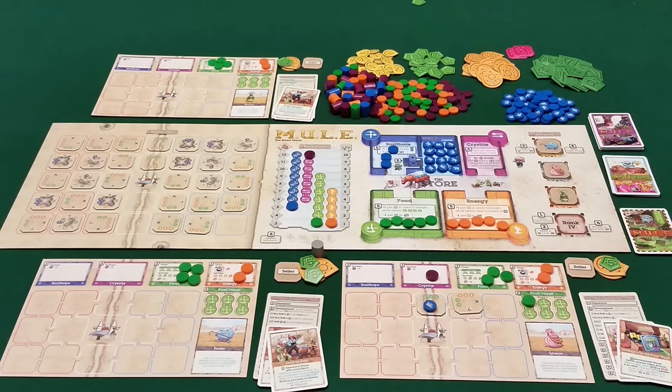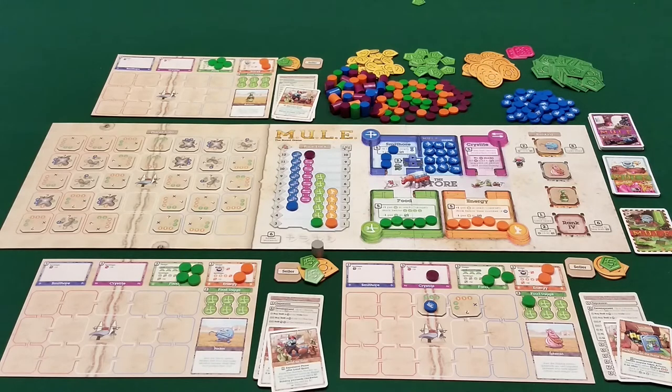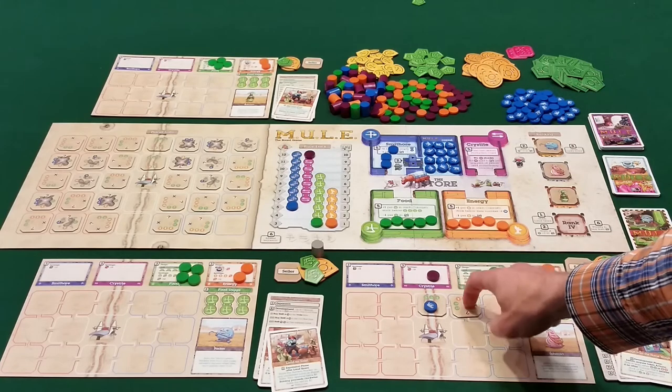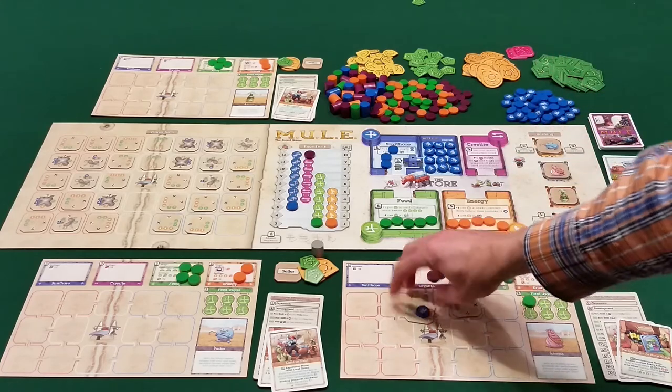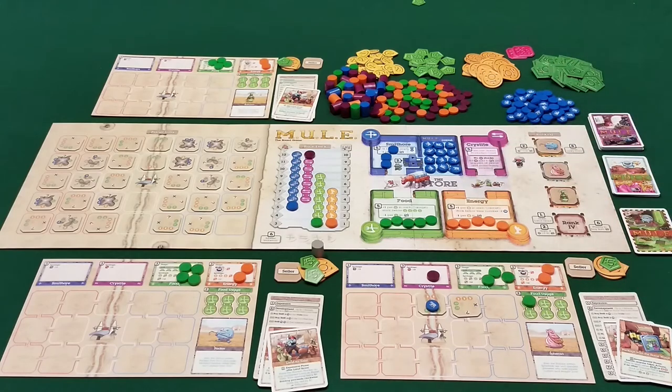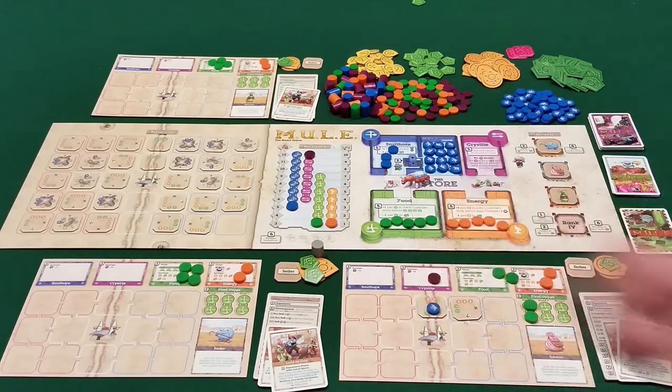If you want to buy a mule and place it on a blue zone tile, it costs two food. Refitting a mule simply means, once mules are already out on your lands, paying the food to do the action and rotating the tile so it now produces what you want. For example, in a later turn you could spend one food and refit a mule to produce energy instead of food.